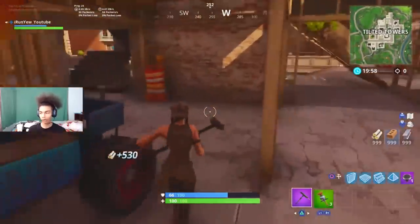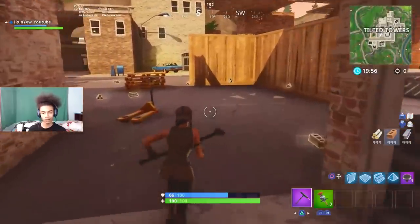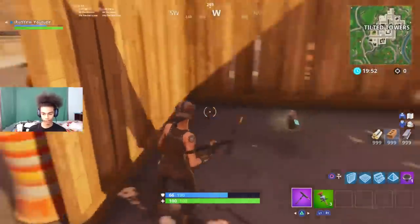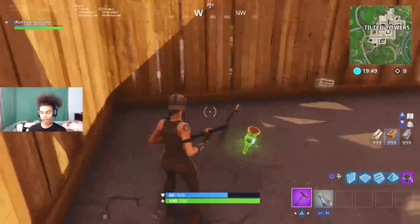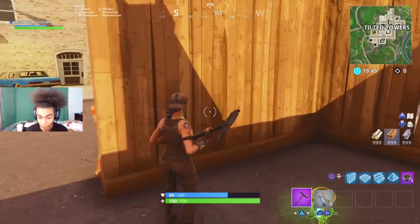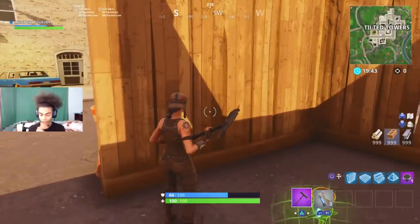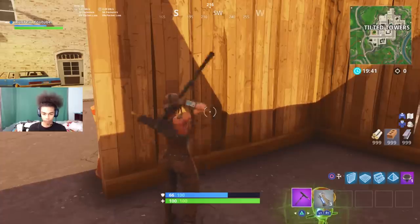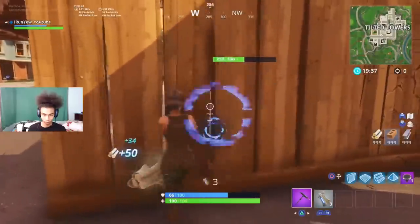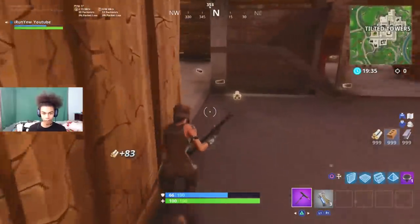Once again, you're gonna want to pull out your axe — make sure you have your clingers or grenades. I'll show you guys grenades too. Hold out the grenades, hold R2, press R1 right after, then press Triangle. Just keep tapping it. It's not hard at all — I'm gonna put it on the screen.